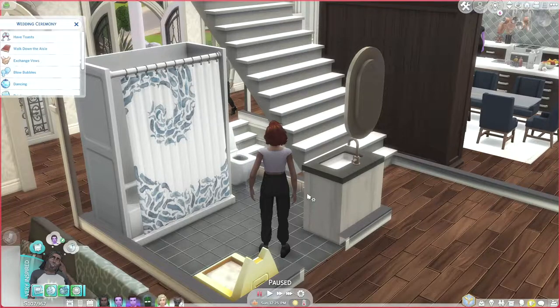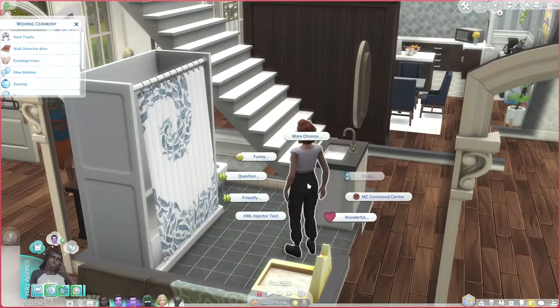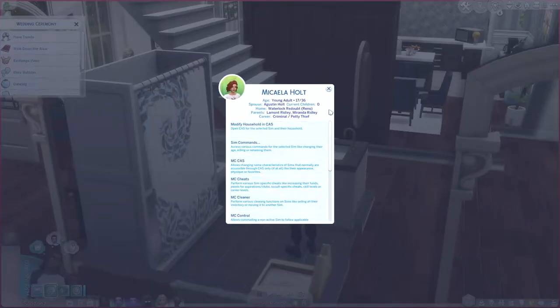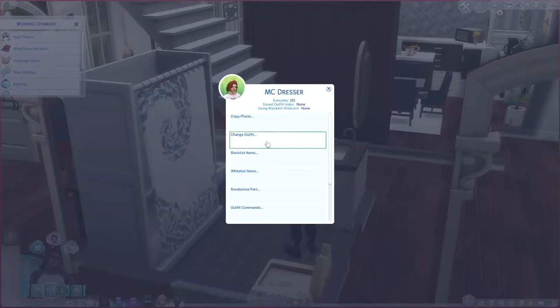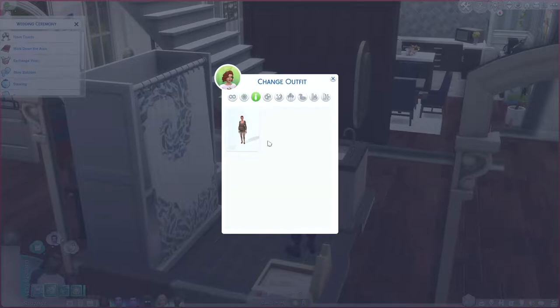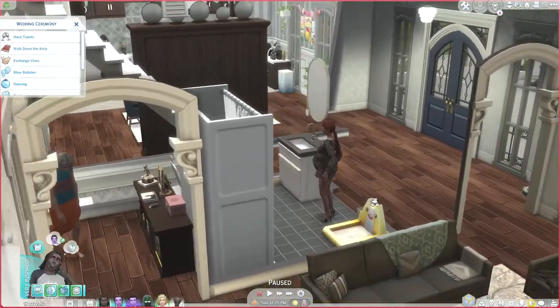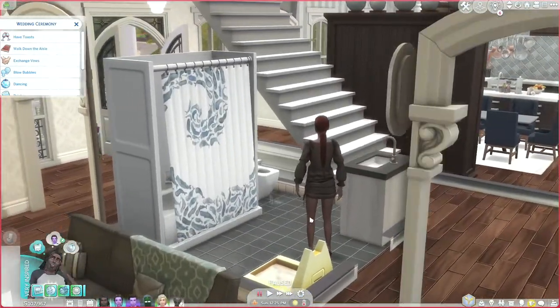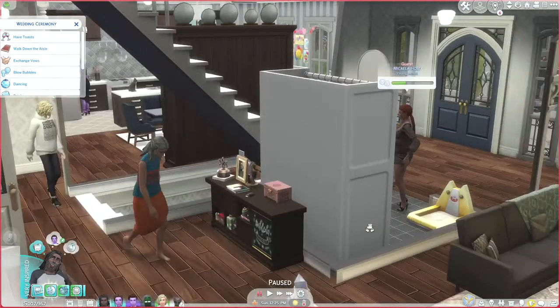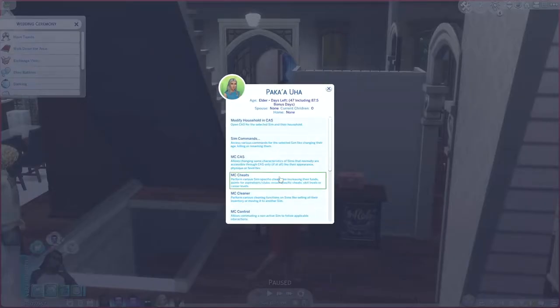One way I use MC Command Center is for changing outfits. I click on the Sim I want, go down to MC Dresser, and then I can change their outfit. Since it's a wedding I'm going to put Michaela in her formal outfit and it automatically just changes — it works really well for Sims that aren't in your household when you want them to wear a specific outfit.